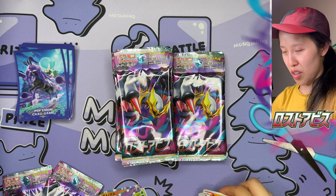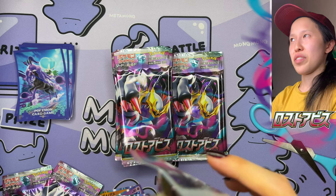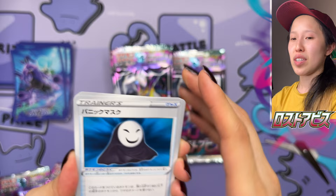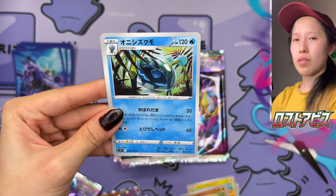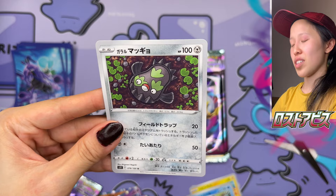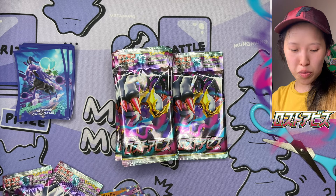The funny thing is with holos like these, I would expect this to appear after Jet Black Poltergeist. I would have expected it in the following set because normally if it was featured on a V-Max, you'd see it in a V-Star or holo form after. But in later Sword and Shield sets like Battle Region, you'd find a lot of V-Star and V-Max cards also with holo forms in the same set — like Lilligant or Hisuian Zoroark. That was not like that in the first year of Sword and Shield.